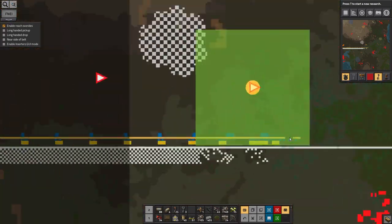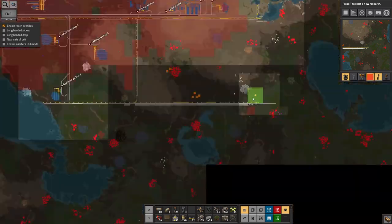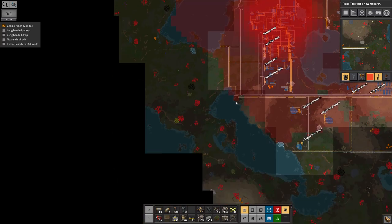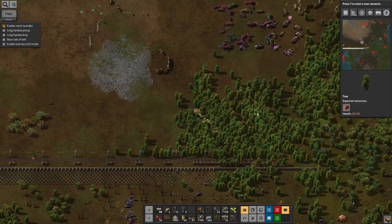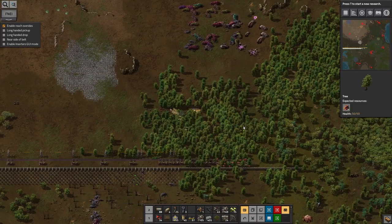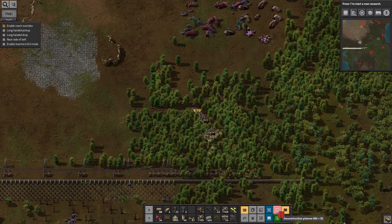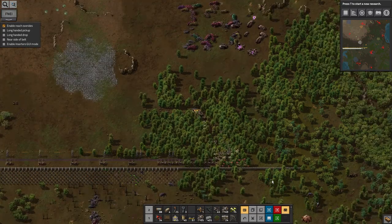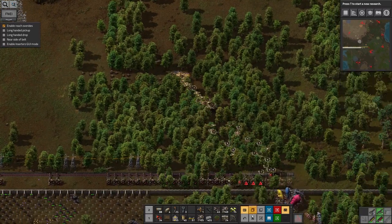There are nests that I've just never dealt with because it's been too difficult or dangerous. Biter expansion seems fairly low - I don't know whether that's because I've set it that way in the game settings or whether it's because I'm not producing much pollution. Looking at the map, there isn't that much pollution drifting outside my factory limits yet. That might be why I'm not getting much biter expansion from areas I've already cleared.